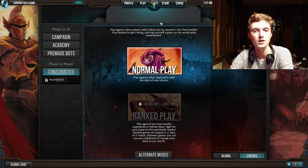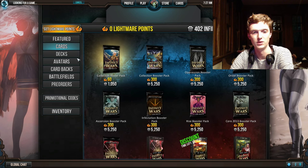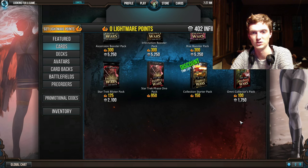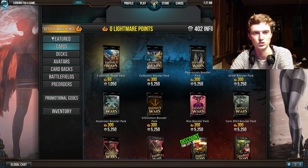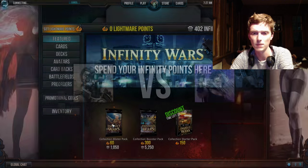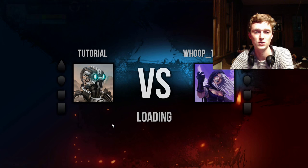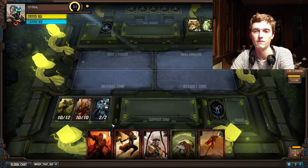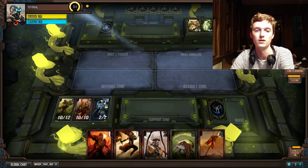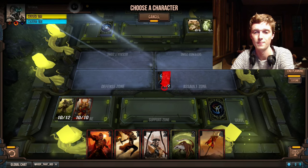As a new player, it's going to be tempting to buy the thousand-cost blister pack — don't buy that. It gives you three cards and it's much, much better to save up and get the bigger booster packs. More importantly, you're going to have the opportunity to save up and get the other starter decks for the other factions. Before you buy booster packs, do that. That's what you should do.